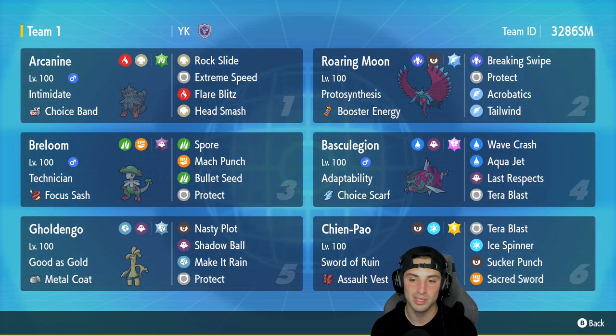Fourth slot goes to Basculegion with Adaptability and the Choice Scarf — it's got Wave Crash, Aqua Jet, Last Respects, and Tera Blast. This Pokemon is going to hit like a truck due to Adaptability. Fifth slot we got Gholdengo with the Metal Coat to boost Steel-type moves — it has Nasty Plot, Shadow Ball, Make It Rain, and Protect.